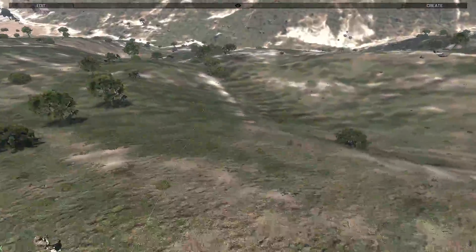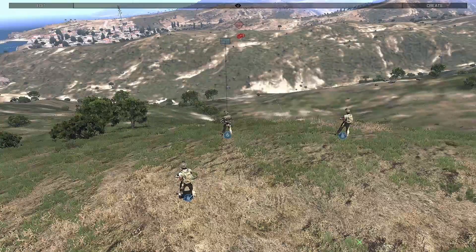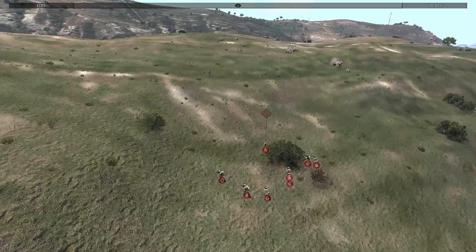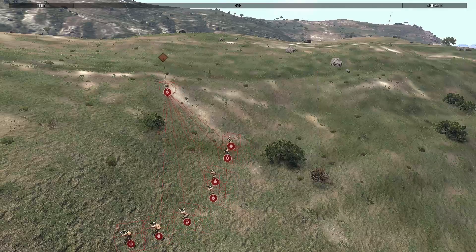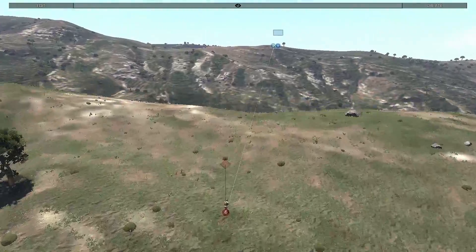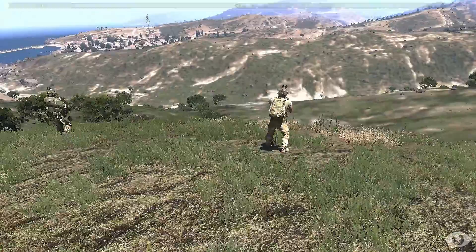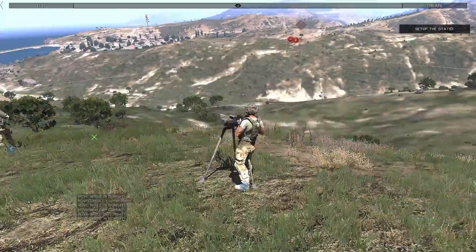Now they both are unaware of each other currently, so we just want to see what happens and what the AI decides to do. Looks like they're about to approach. The AI probably can't see them yet — they can see them but haven't fully noticed them yet. There they go. They went ahead and set that static really quick.